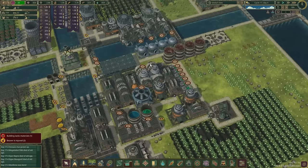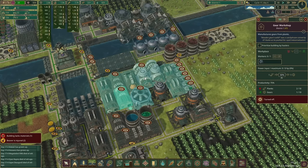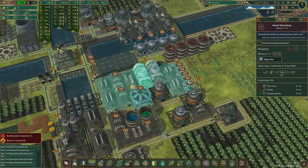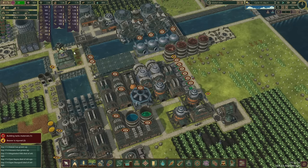I think what we'll do is go ahead and pause the gear workshops and unpause the other wood workshop, get them going on producing planks, and then start focusing on some other stuff.